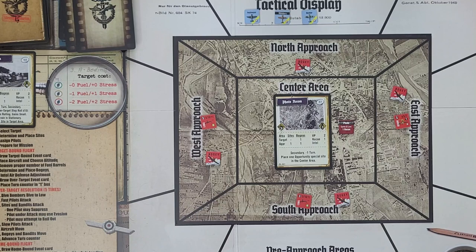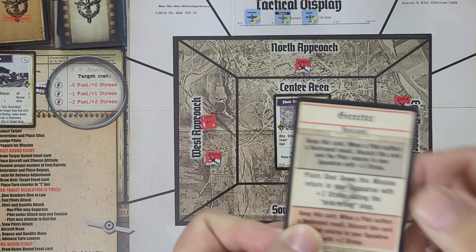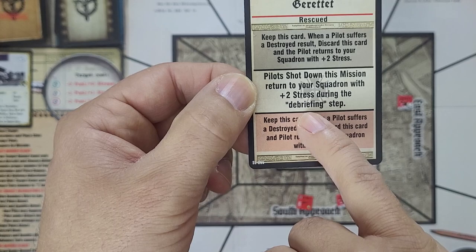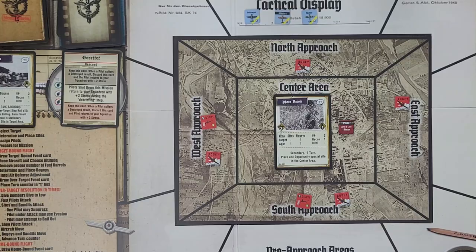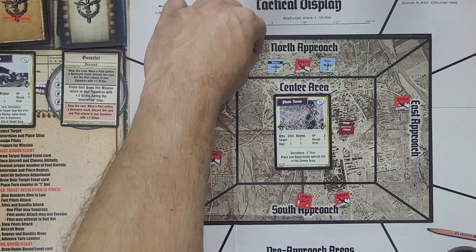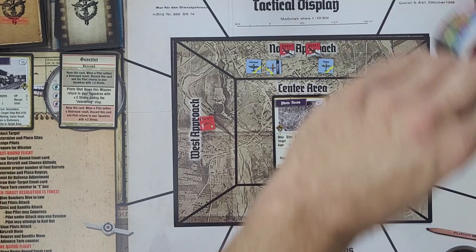Our over-target event card says any of my pilots who get shot down will return with two stress during the debriefing step — a nice insurance policy. I would have needed this on day one when we lost Krautner. Turn one is nothing but movement: all three of my guys head to the north approach. Enemy bogeys will flow in there as well, except for the one in the south who has to move to the center first. For turn two, we'll use Melders' situational awareness to improve our odds and keep Soviet fighters off Heitmeyer's back.